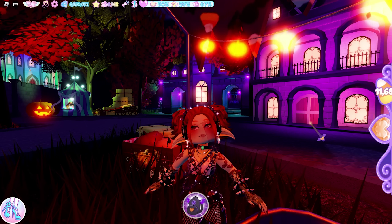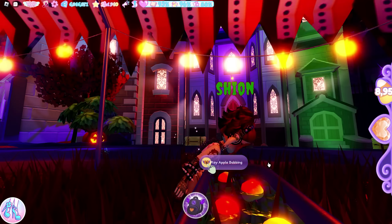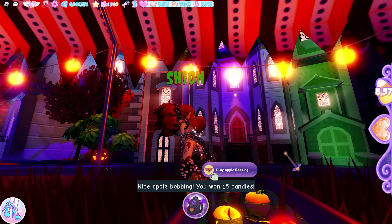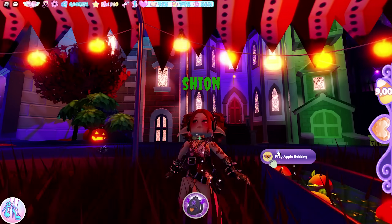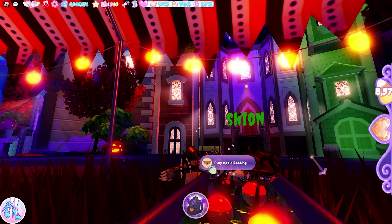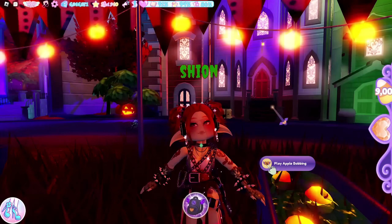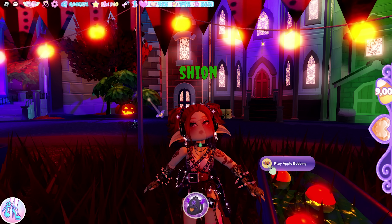When you apple bob, you can actually see if you're getting the apple or not. The animation will go right, left, down, and up. Right before it goes down, you can see if there's an apple or not. If you don't see any apples, jump — it will cancel the animation. It will only detect that you're apple bobbing if you finish the animation. So make sure to cancel the animation before it finishes if you didn't get an apple, so you can apple bob more than 10 times.